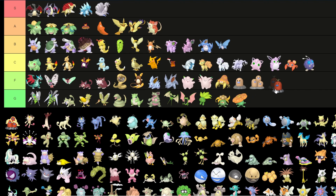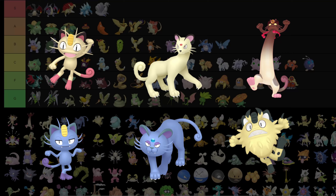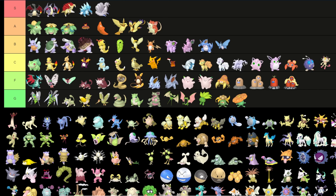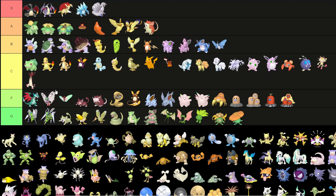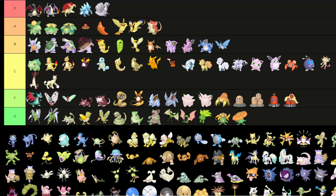I don't like the Alolan forms to begin with, so just making them uglier is F tier. Meowth is one of the Pokemon with the most versions. Regular Meowth just has a pink tail and pink paws — same with the Gigantamax. Persian also just looks like Persian — I really don't see a difference.